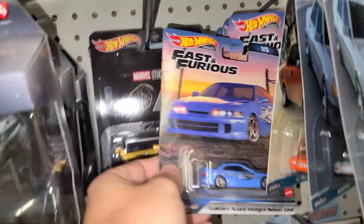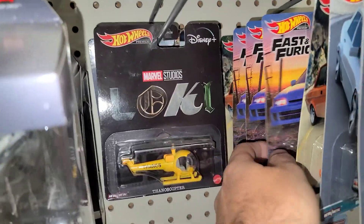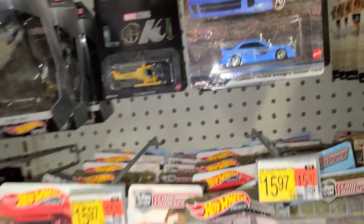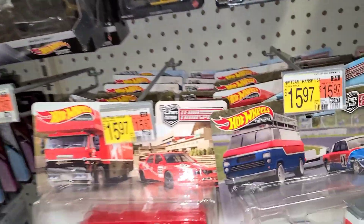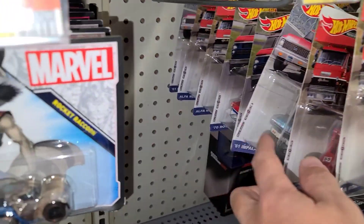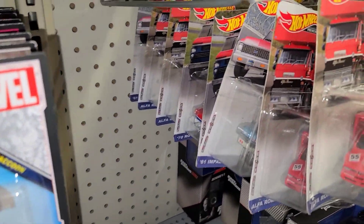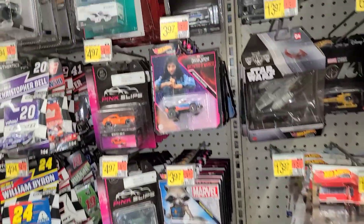Look at this - just stacked up on the Integra, the Acura Integra is back here, four of them. Just a couple more Fast and Furious, got some Starship Selex, nothing new for these haulers. These are all the Alpha, the Impala, and the P2.